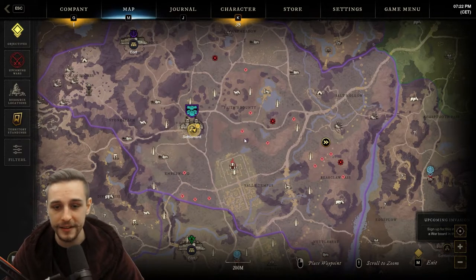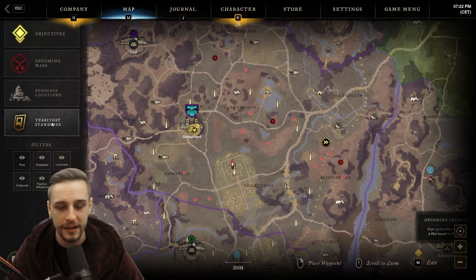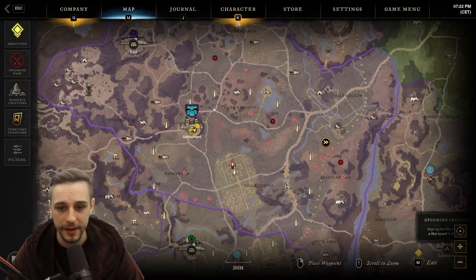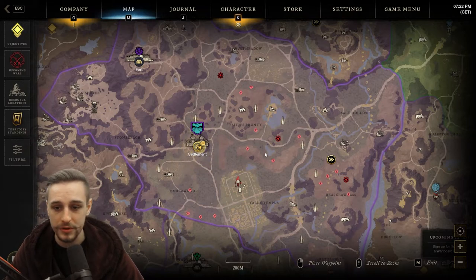In addition to that, the Corrupted Portals also give you a lot of reputation for the particular area and a lot of territory standing experience. So as an example, if your main home is Everfall, you want to rank up Everfall and you need Azoth, do the Corrupted Portals in Everfall. You're going to get Azoth and do your territory standing simultaneously.